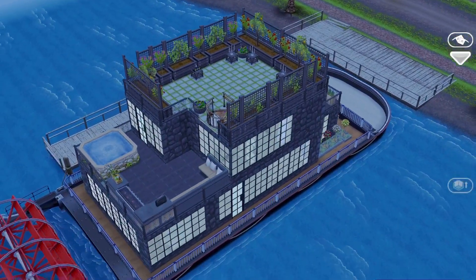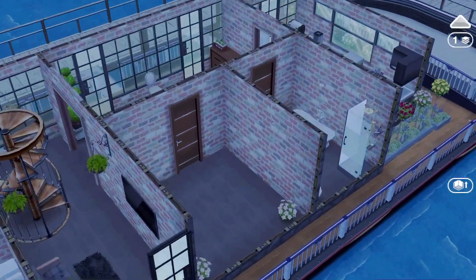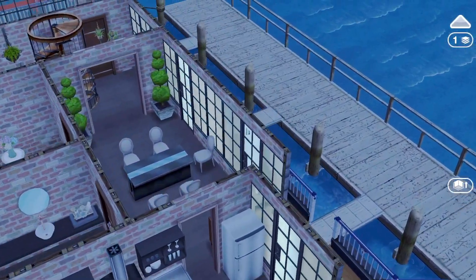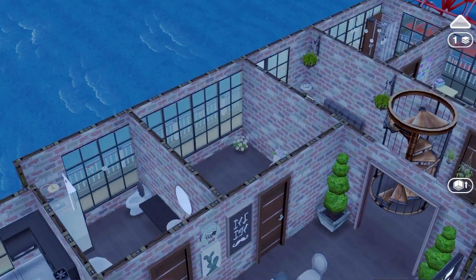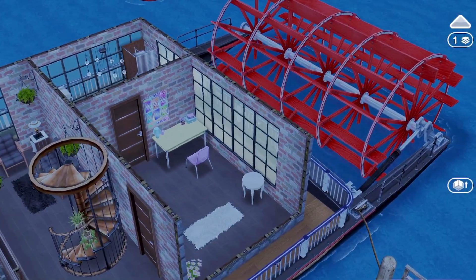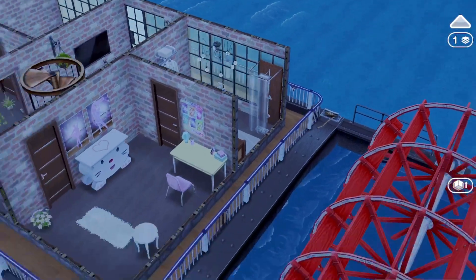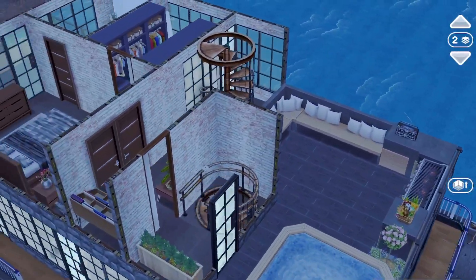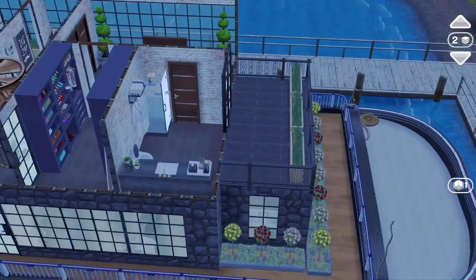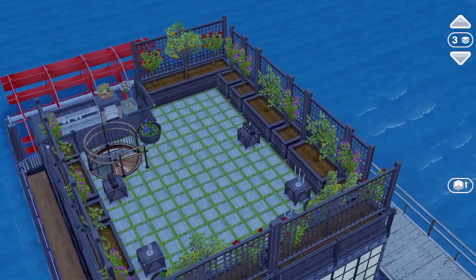Off the bat, if you have not done the downtown event, this would be a good houseboat to get because the windows and the doors are all from the downtown event. As far as inventory, you are getting some French event items and you're getting that hot tub, the closet items, and the chic event items.